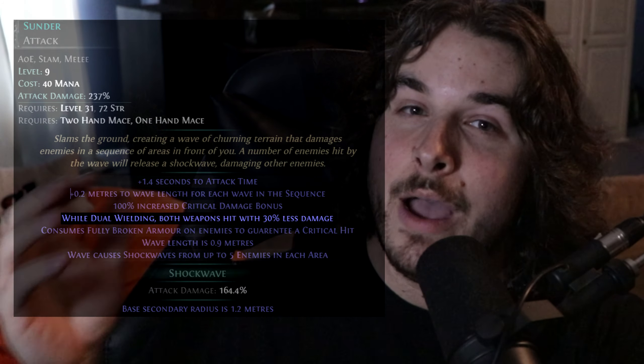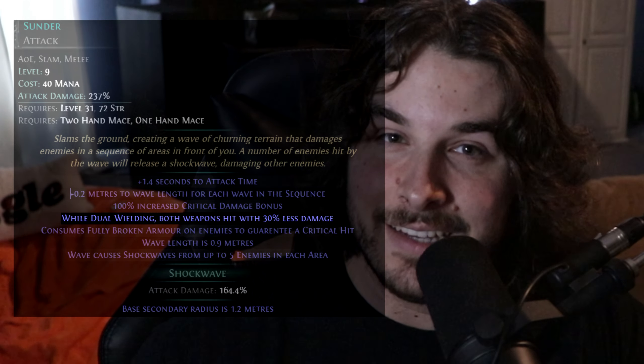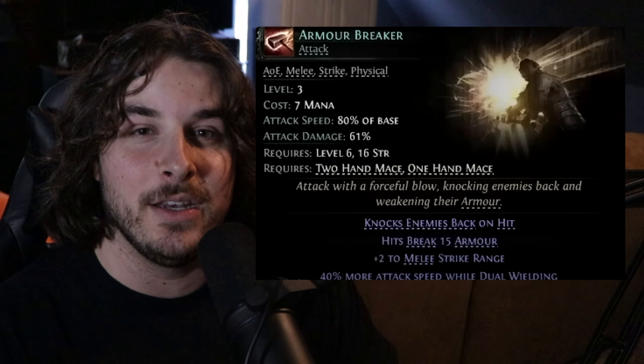In Path of Exile 2, the skills themselves seem to be built around dual wielding a whole lot more. Take for example Sunder - it says when you attack with two weapons, each weapon deals 30% less damage, but they hit simultaneously, and this checks out to 40% more overall damage. Then you also have a skill like Armor Breaker, which says you have 40% more attack speed while dual wielding - that is absolutely crazy.